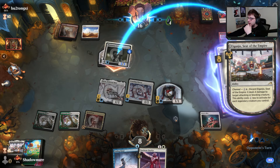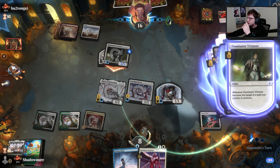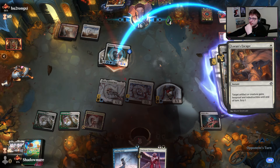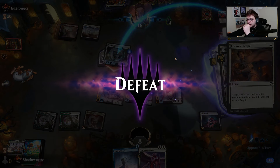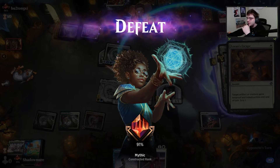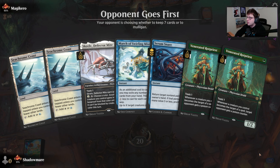They have the indestructible. The game is over just like that — we get outpaced by another all-in deck. I think if we had the blue mana for Fading Hope we actually end up winning this game. It's just a tough thing that happens sometimes.